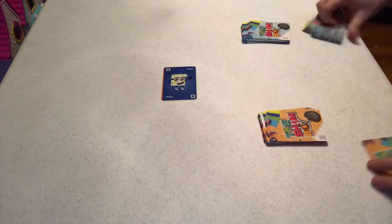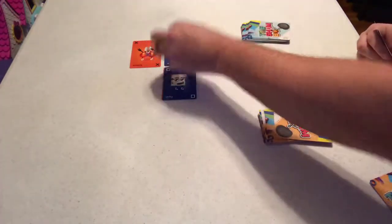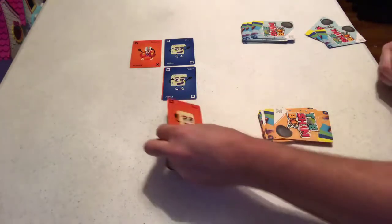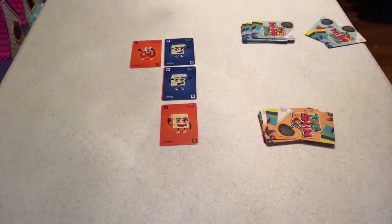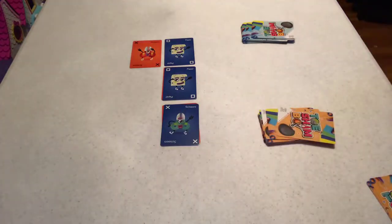Then I'll draw another card. I'm going to start working on some corners — I'll play scissors right there. This player has another paper, so they'll play it right there, putting me on the defensive. I need to put something down that they cannot play a paper on, so I will put another paper down here, which blocks them because they need scissors there. So they go ahead and play scissors to start working their way up.